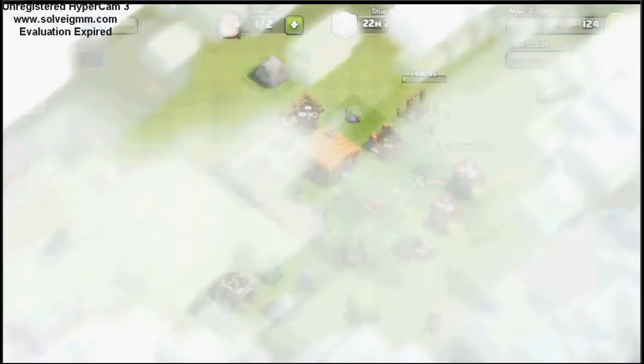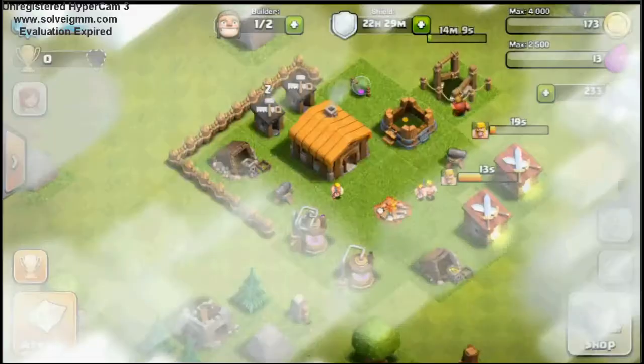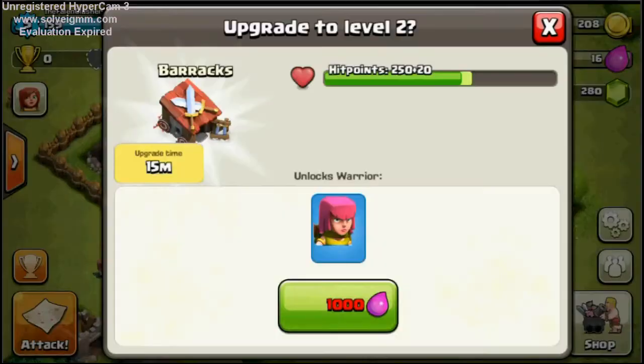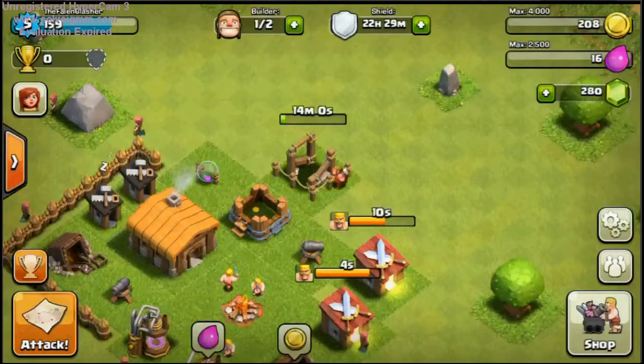I think we can just rush this one with barbarians. And if we get the thousand elixir, we can upgrade this barracks to level two. Because we are going to max out every single building — it's very important that we do, because we want to not mess up like me and Hugh did.